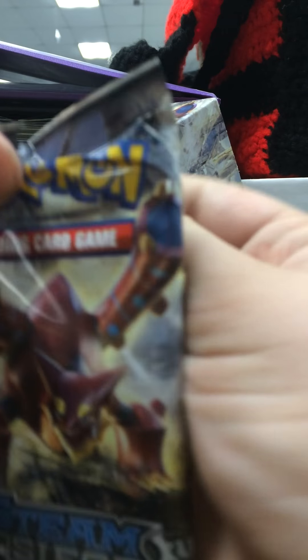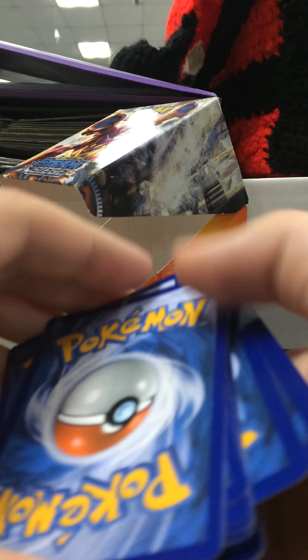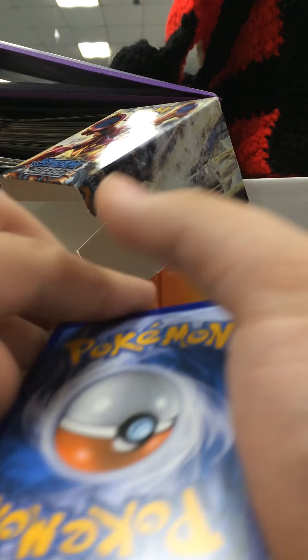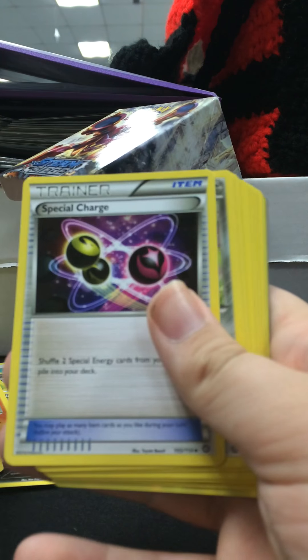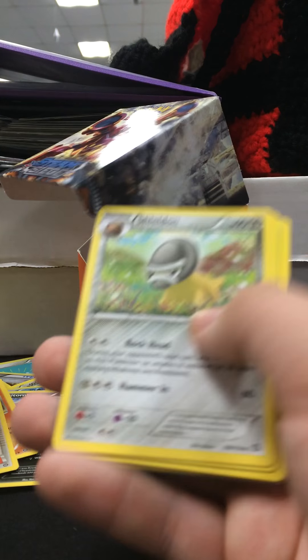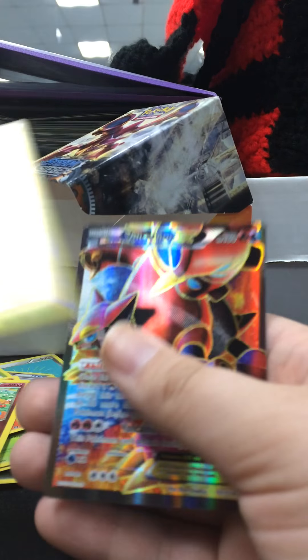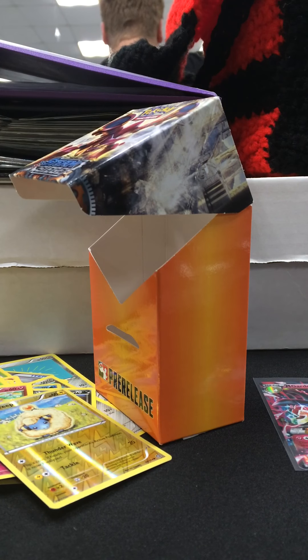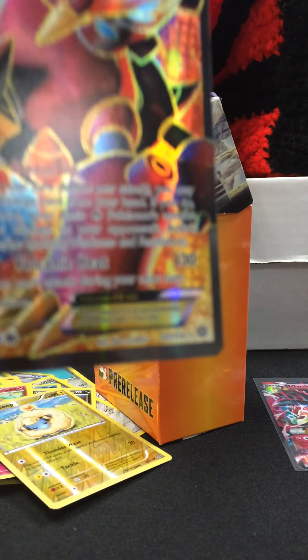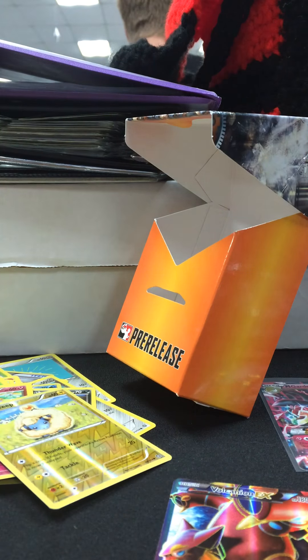Now for the last pack — this is just part one. Put aside the code, the code card. Fang Trick, Special Charge — I've never seen that before. Shieldon, Ponyta, Foongus, Rufflet, Litleo, Marill, Marill, and oh my — Volcanion EX! I love them. That is a nice pull right there. I'll definitely use that. I need to sleeve that up too. Two ultra rares — very nice pulls.